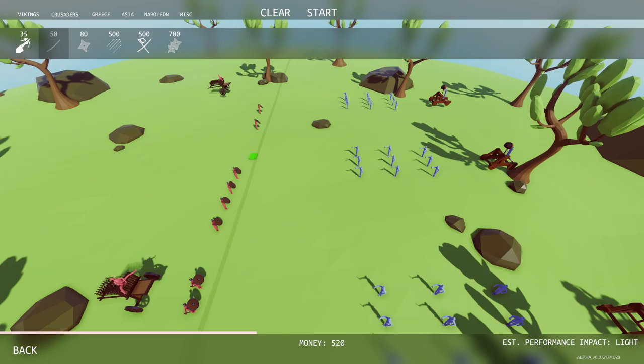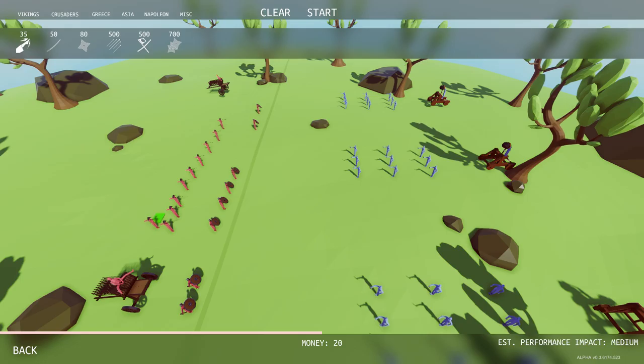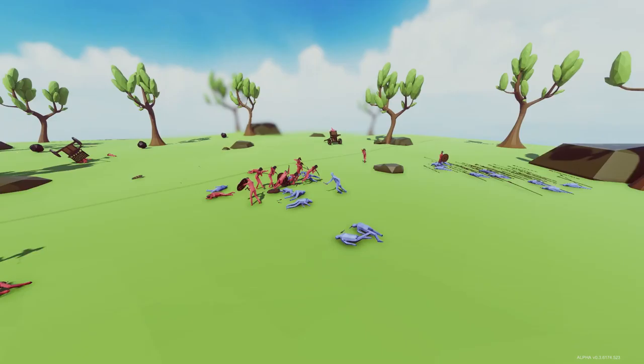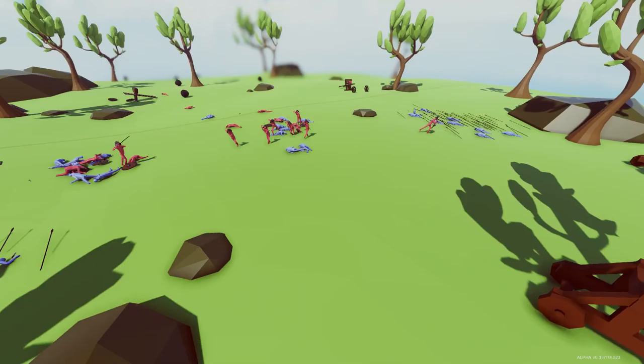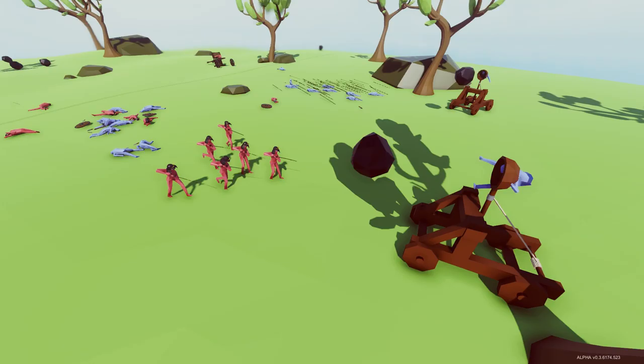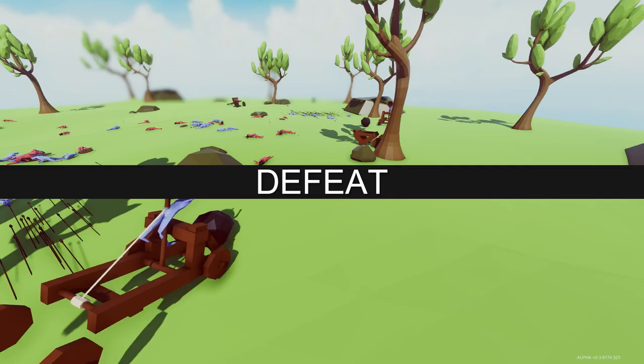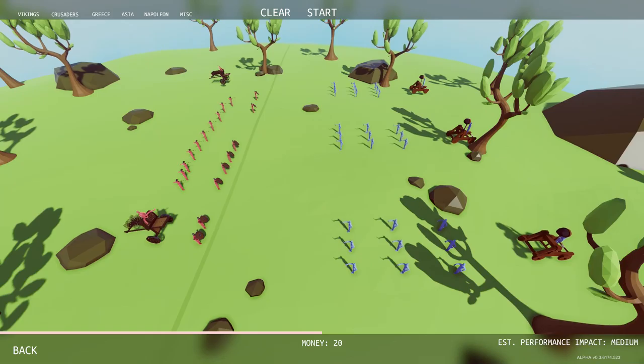These guys did some good work, but I'm going to use that money to get something better to take out the catapults. Maybe we go with a group of samurai to rush in and make a difference. They take out the front enemies but can they get to the catapults before they die? One catapult goes down but there's only one samurai left and he's dead. They took each other out — a good step in the right direction though.